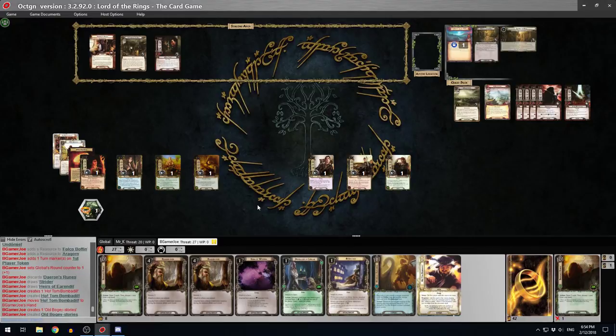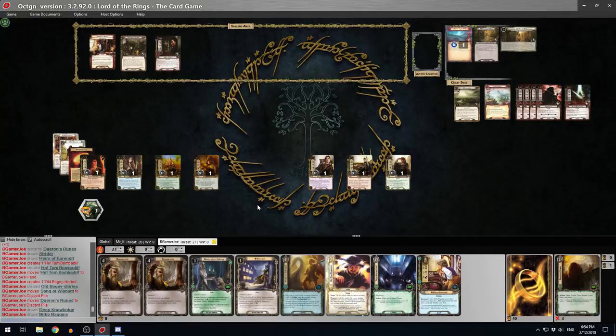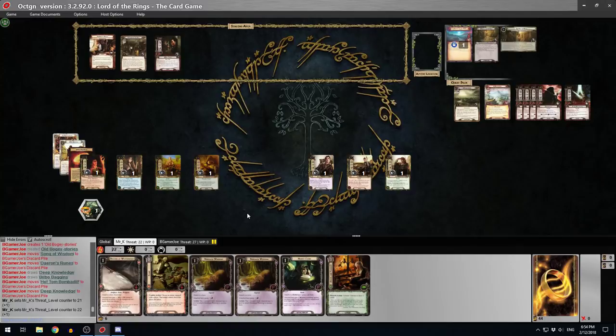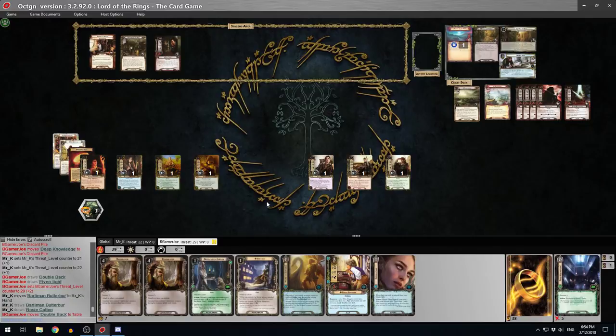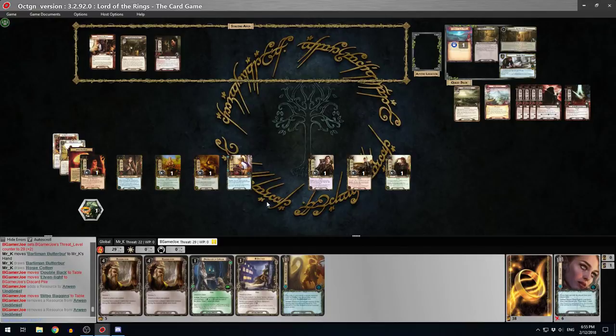I played one Daeron's Rune and drew Peace and Thought - that's good. I can discard a Song of Wisdom for the second Daeron's Rune. Do you want me to do a Deep Knowledge? Yeah, I think so - bring on the threat. Double Back and an Elven Light. I'll put that on Arwen just so I can play Bilbo, and I must have a Pipe in there somewhere.